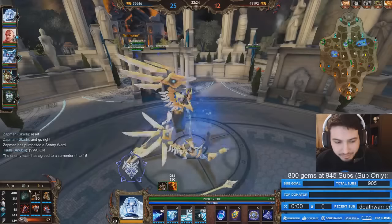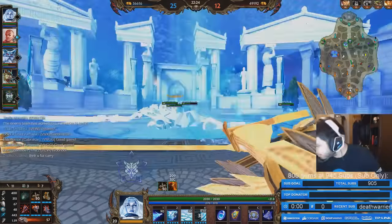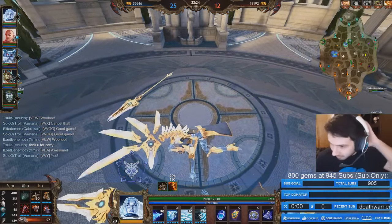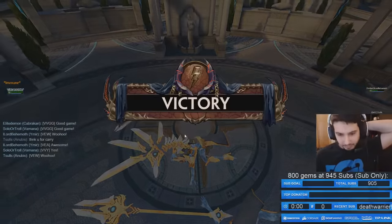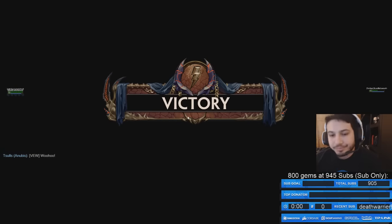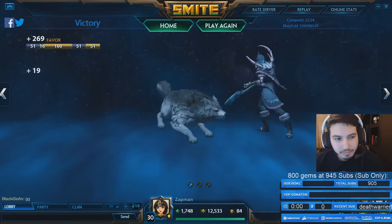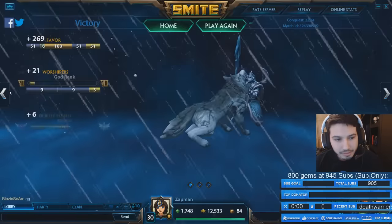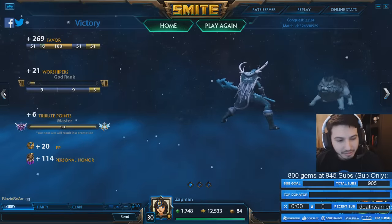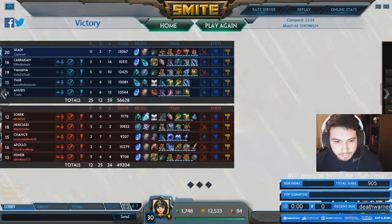Like I said, I changed my playstyle a little bit — didn't die again after those three deaths. That's a good game. Let's check out the builds. God rank — double worshipper weekend! Six points, standard for a win.